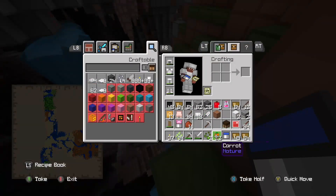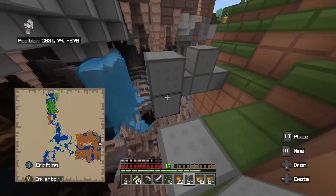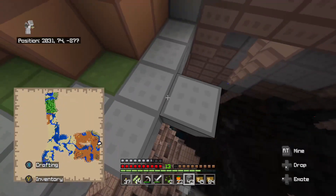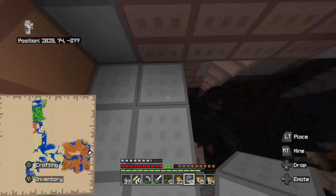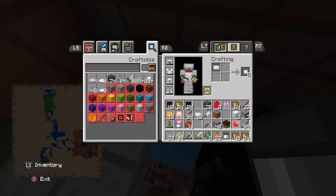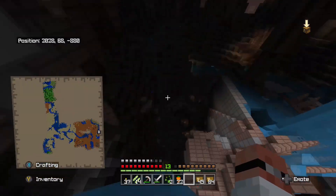I'm gonna make a safe platform real quick, right here, and that's where I will drop the water. I know I said I was literally going to look for somewhere to live, but this cave just looks so good. I can't skip out on a good cave.